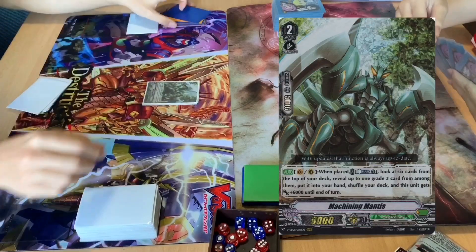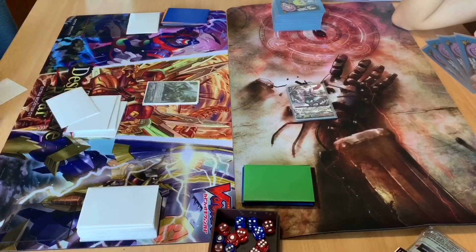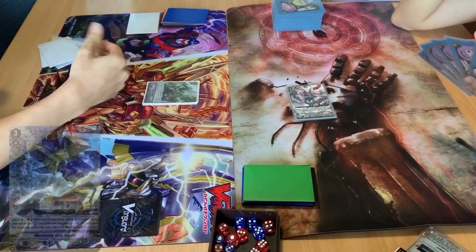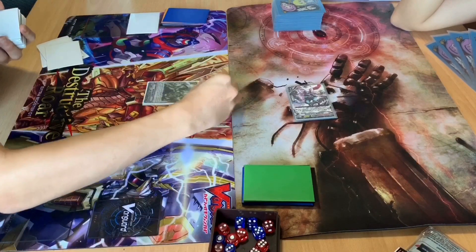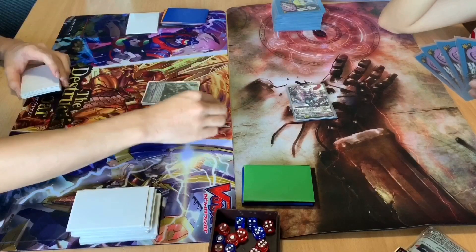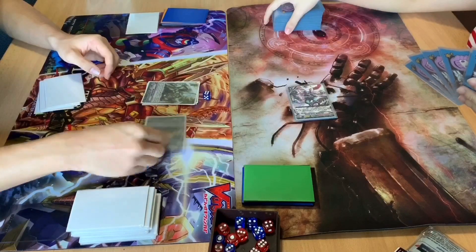I'll use Mantis skill. Counterblast one. Top six cards of my deck. Add one grade 3 into my hand. I'll put the rest into the soul. Mantis gets 6,000 power. Calling Nagalara Lancer.